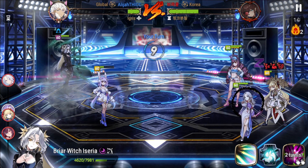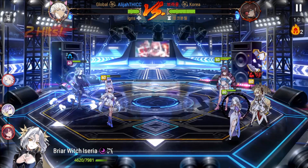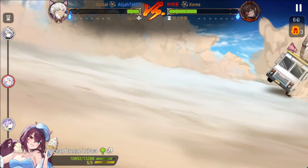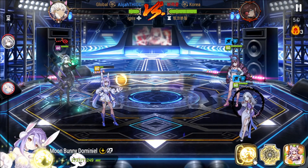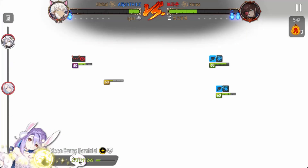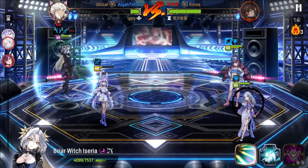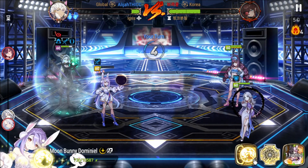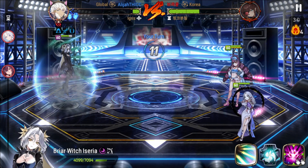Now we have to deal with two supporters — or not even two supporters, because Yulaha is kind of a pseudo DPS tank. We go ahead and get rid of her. Now they don't have any damage and this is where the match goes into a very very long stretch of doing like no damage on both sides, just playing around the frenzy. And now we have Briar Witch Isyria all by her lonesome.